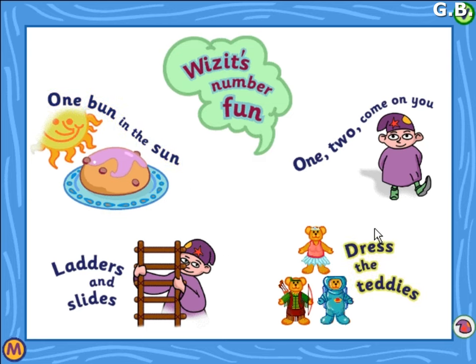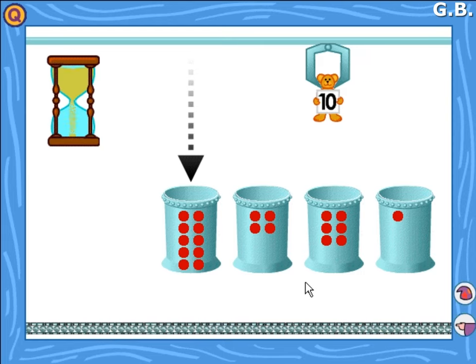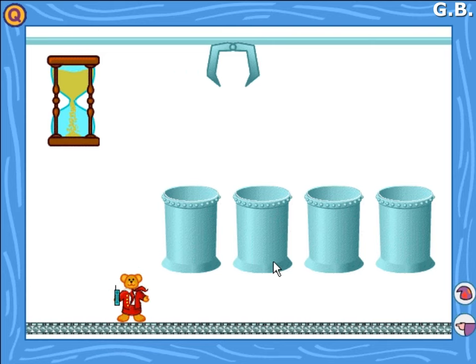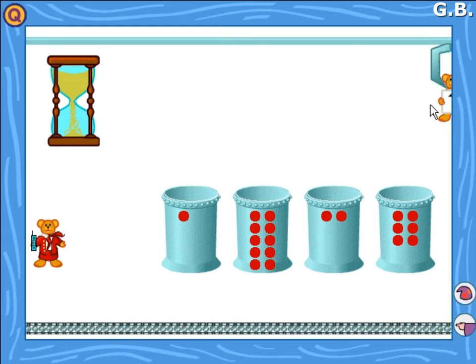Visit number fun. Choose a game. You have clicked on dress the teddies. These machines will dress teddies. Click on the right machine for this teddy. How many teddies can you dress before the sand runs out? Yes, this is the right machine. No. Look at the number on the teddy and click on the machine with the right number of dots.